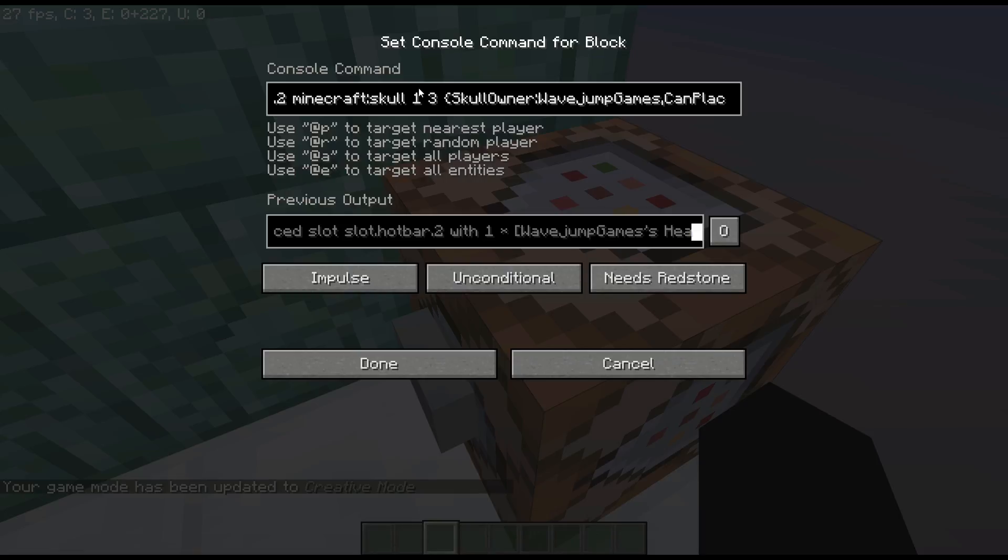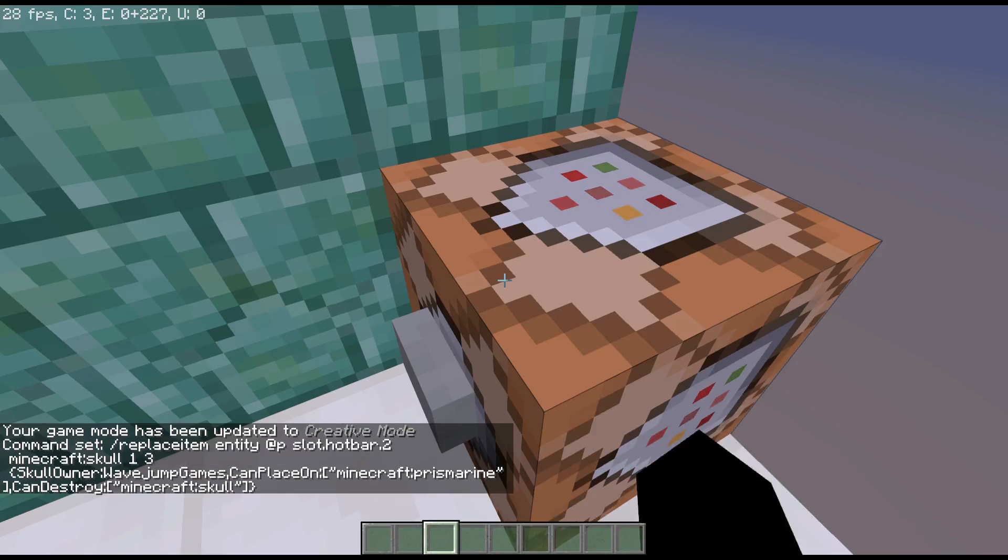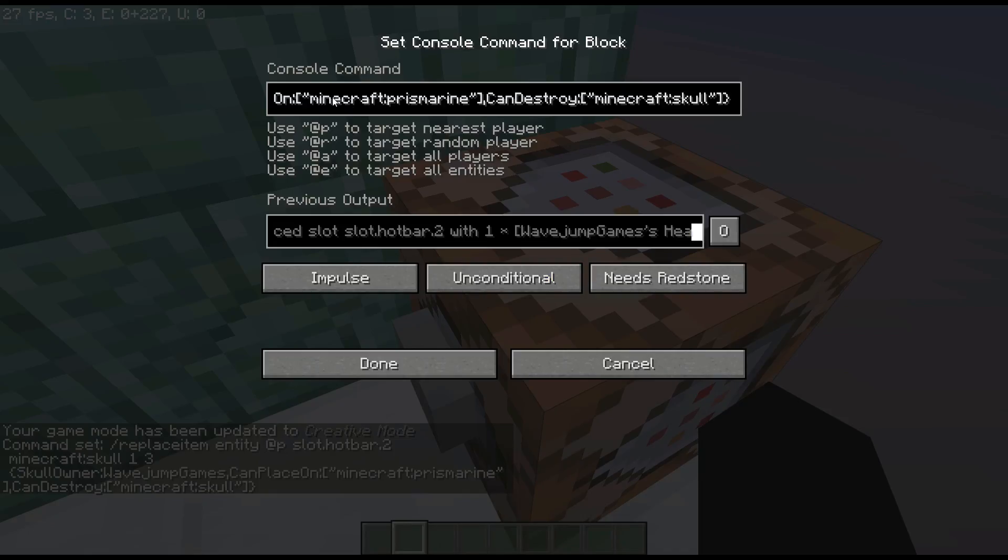You have to use three if you want to include a skull owner. We have a data tag here - if you've watched my entity or block data videos you'll know what these are - and I've set the skull owner to WaveJumpGames. This basically means the head came from my skin. You can use any player's name here. Then we have can_place_on set to prismarine.